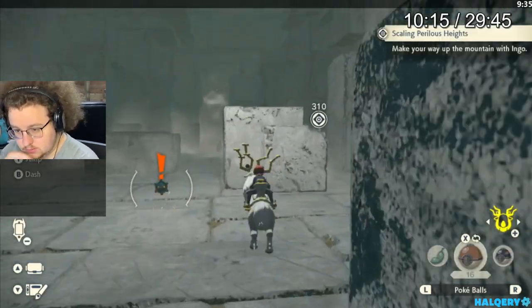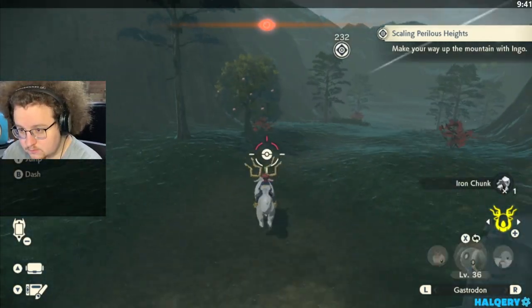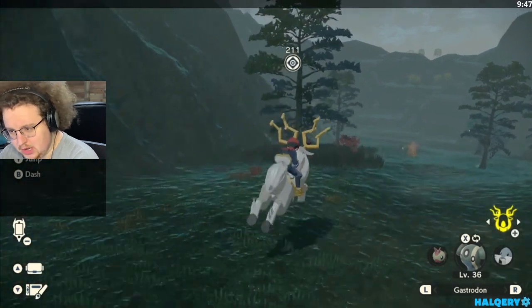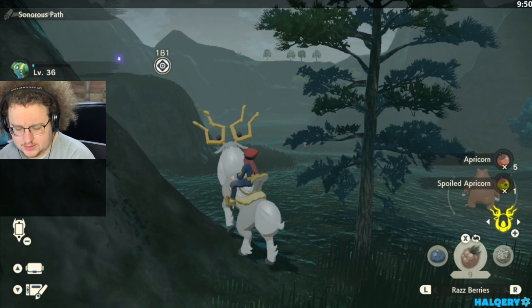Just follow the cutscenes. You can grab these Apricorns if you need them. If you're out of balls mid-area, you can craft more stuff. You shouldn't need to grab any more ores or Apricorns or anything like that, but certainly nothing wrong with trying to grab stuff like that just in case things go wrong. I'd find it very difficult to burn 40 balls, but that's just me.